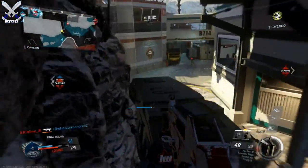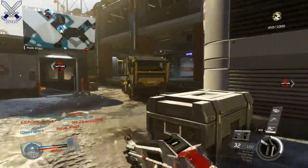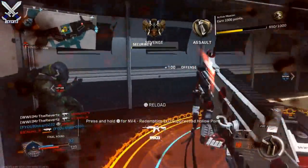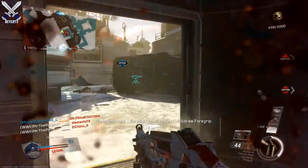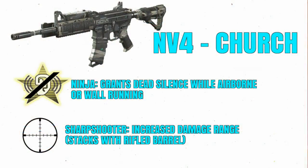The first gun we're going to look at here is the NV4 Church. The reason they call it the Church is because you're going to be praying that you don't die by this gun because it's so good. I have a feeling the NV4 Church is going to be the best gun, or at least the best weapon variant, in Call of Duty Infinite Warfare because of these two perks.